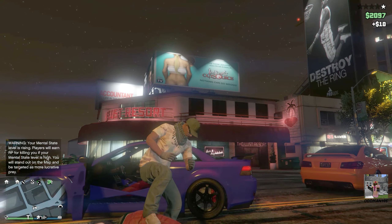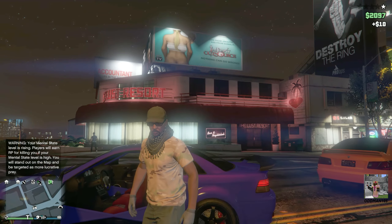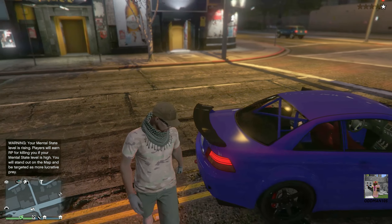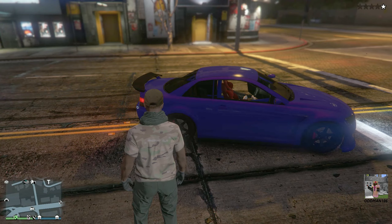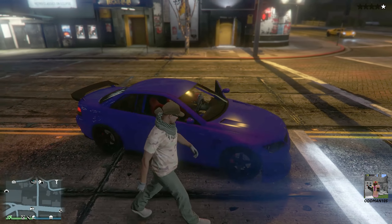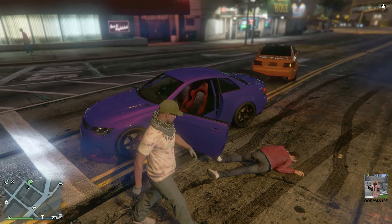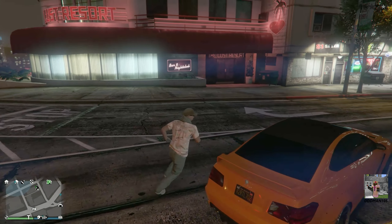Let's take a look at it while this guy is out. As you can see, it's got a unique paint color. It's already pre-customized with spoiler, rims, paint, etc. The only thing that this vehicle doesn't have that you would want to add are the engine, transmission, and turbo upgrades as you see fit. The police are coming, so we're out of here.